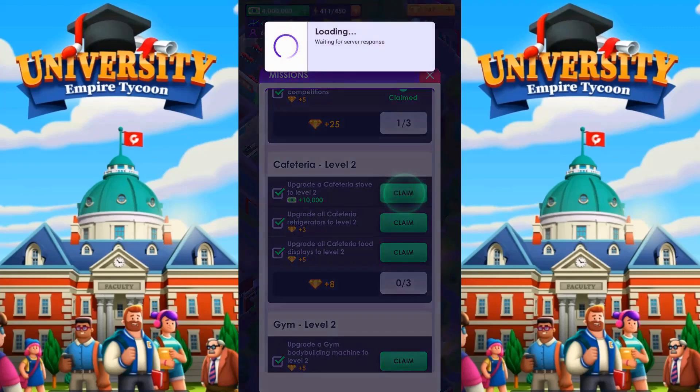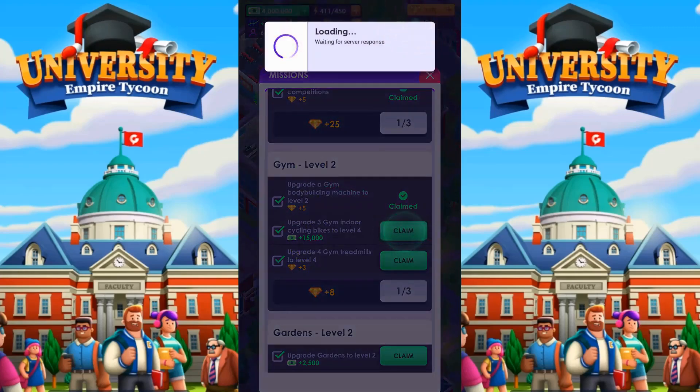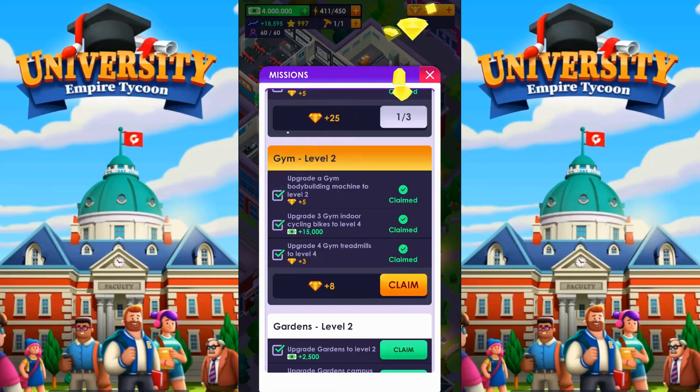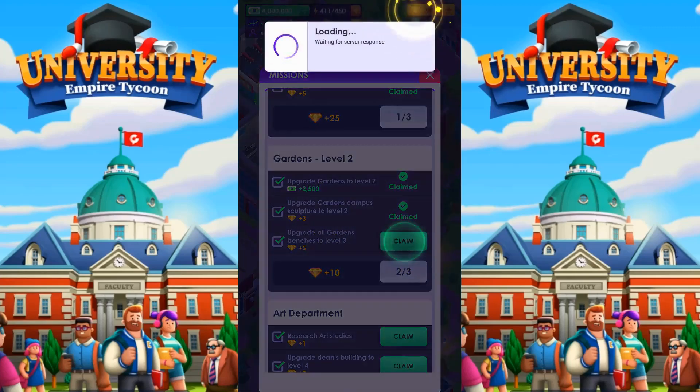So why don't we just grab all the cafeteria stuff and get some more gems. And some more gems — apparently I have been very busy, haven't I? The gym — just grab all those. Some more gems. The gardens. I'm a very good gardener, apparently. Just grab all the gems.